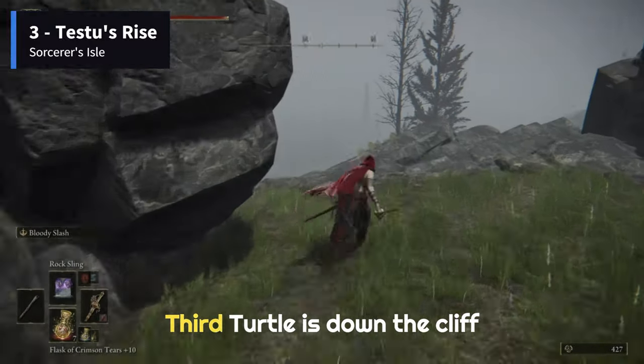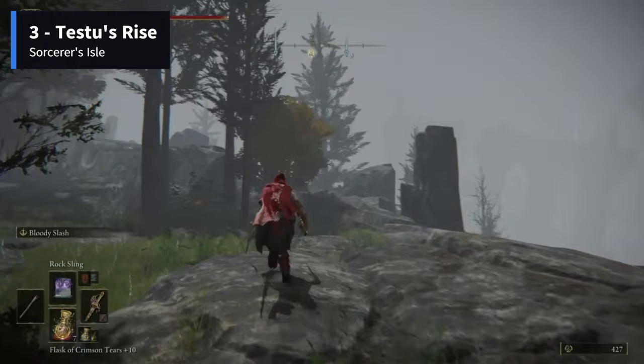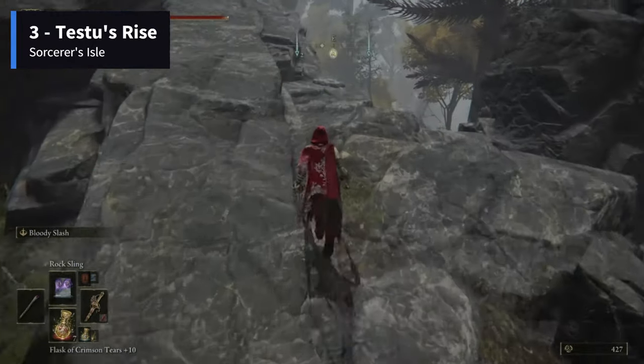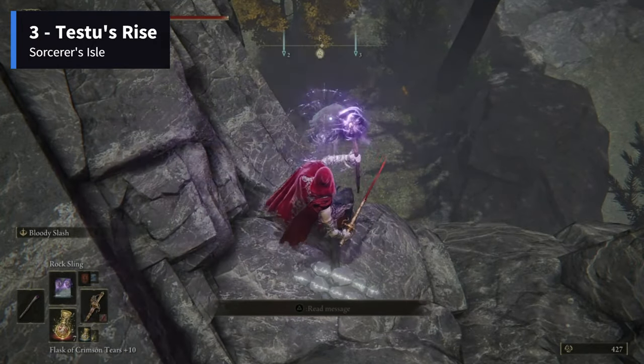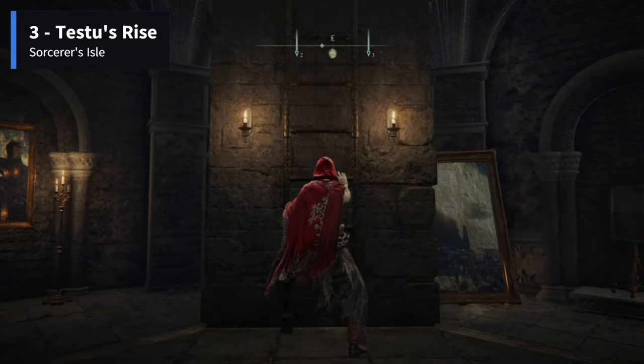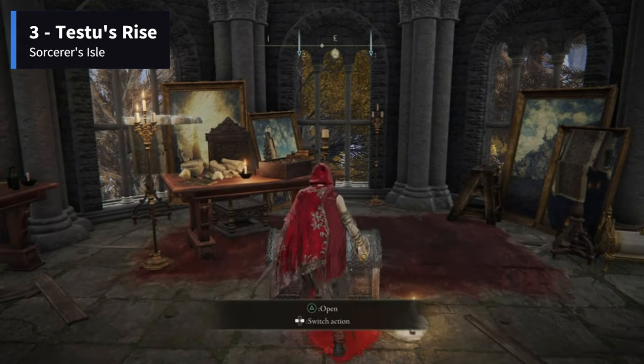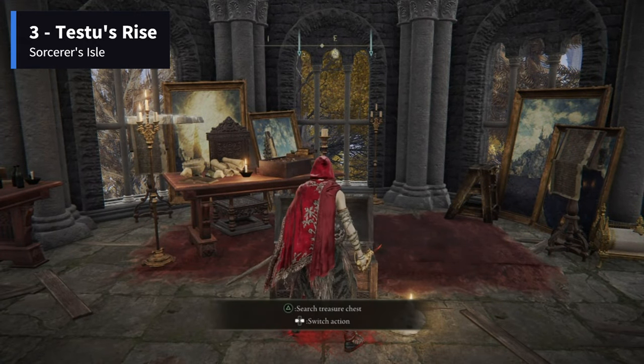The third one is to the southeast of the tower on a ledge halfway down the cliff. Again, use a bow or ranged spell to avoid the trip down the ledge. Once all three tortoises are killed, players will get a notification that the seal has been broken. Go back to the now open door, climb up the ladder, and loot the memory stone from the chest at the top.